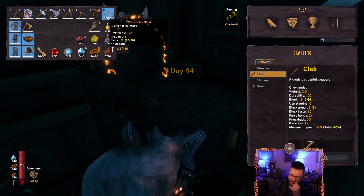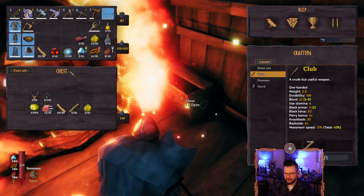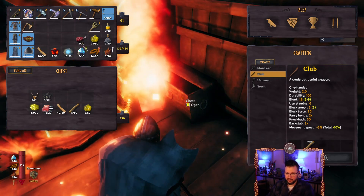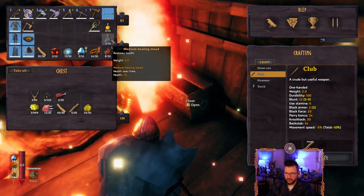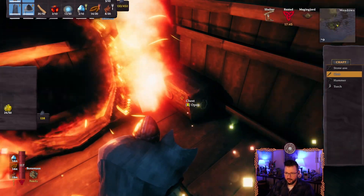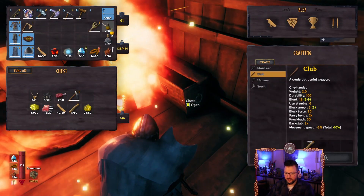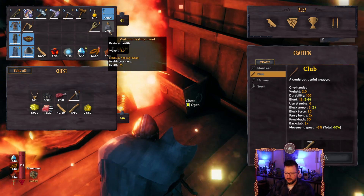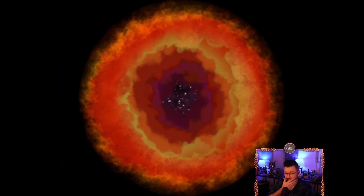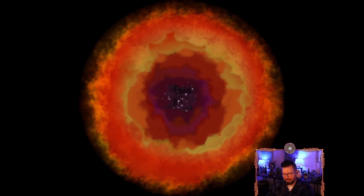All right, first let's do an arrow check — we are really low on arrows, so let's go fix that. I'm definitely going to keep this stuff for the portal on us. We're good on healing and stamina potions. I usually like to have at least the stamina potion up there. Let's go make some more obsidian arrows — actually, I think we have a lot of obsidian.